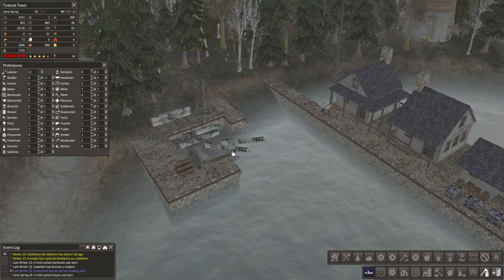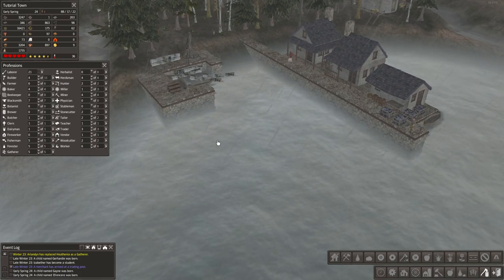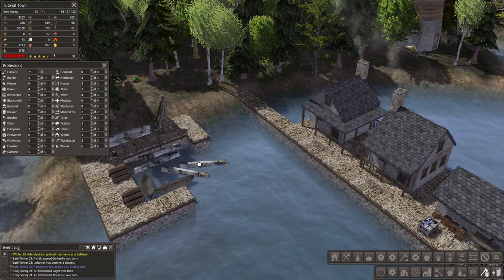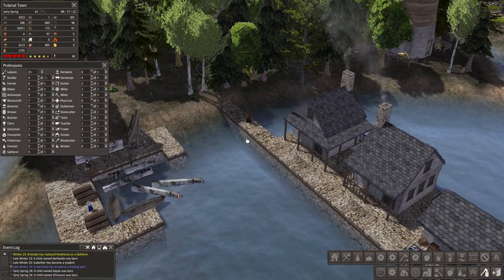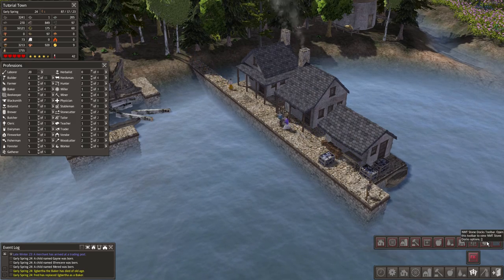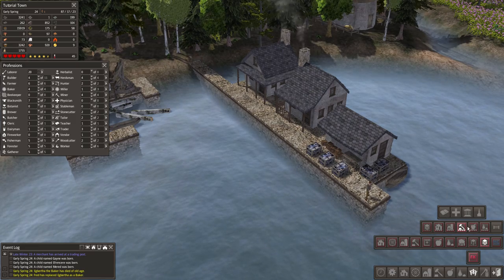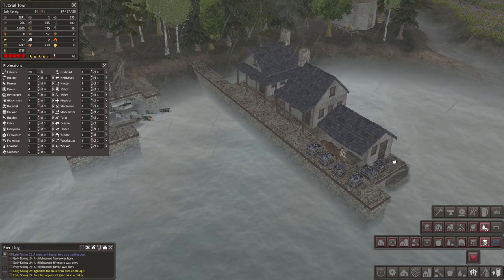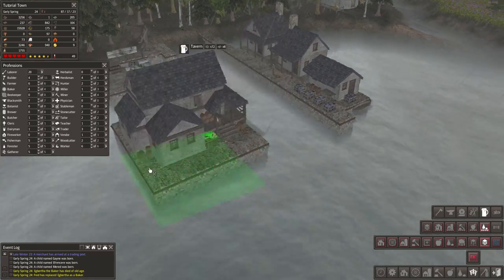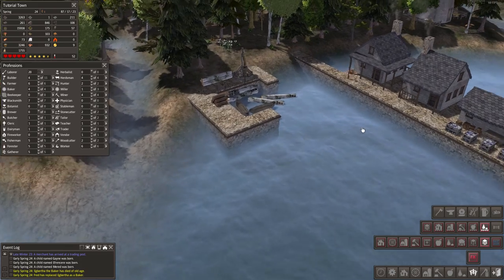I don't know about placement — it doesn't have a radius and I'm not sure how much it measures current. I think it just pulls things out of the water at a certain rate, but I like it. This is what the stone dock looks like — beautiful, right? You can do houses, storage, administrative buildings, food storage — we could even put a tavern out here on the water by the drifter's dock. How cool would that be?